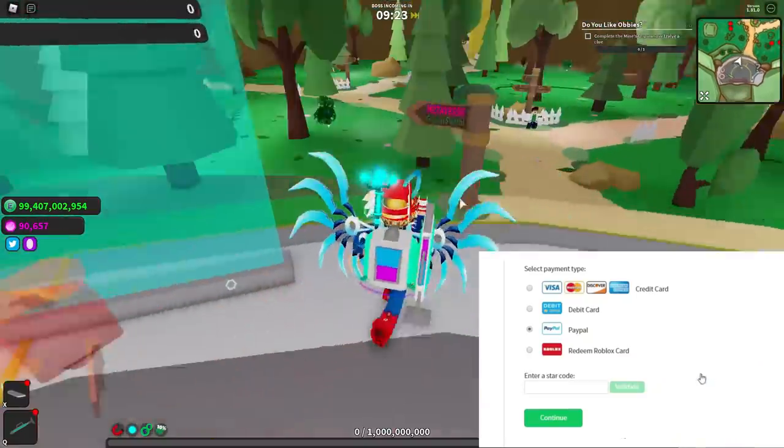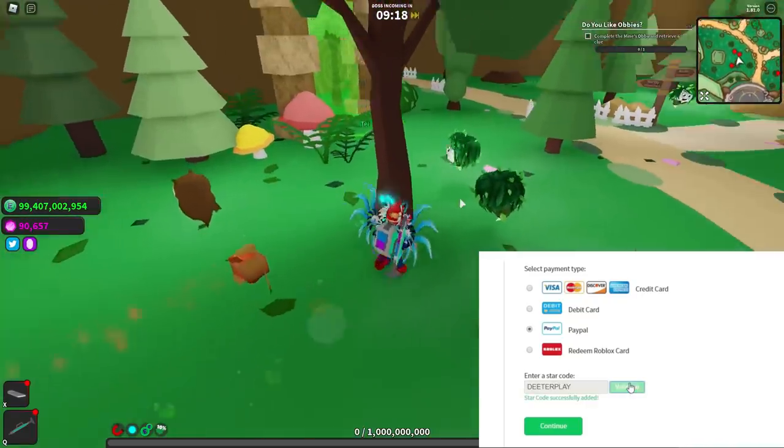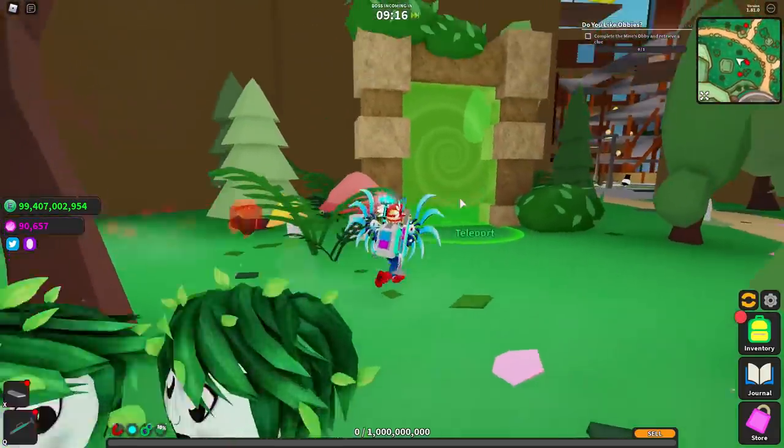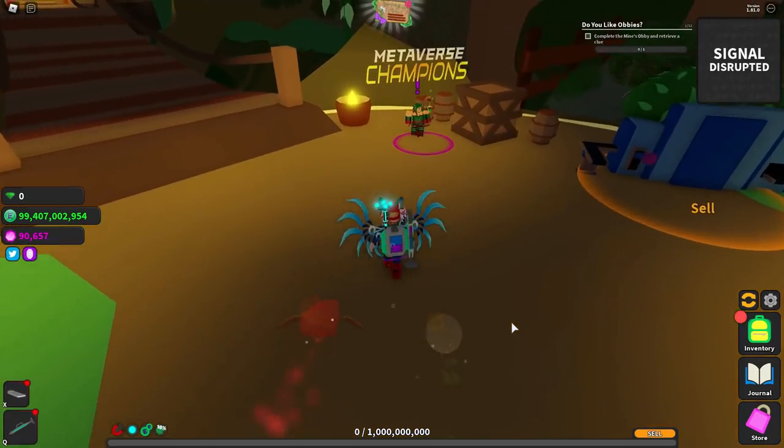Hey guys, I'm going to show you how to get Faye's Terror Case in the game Ghost Simulator. So when you start out, there's a little arrow that points you in the direction you need to go to teleport to the area for the metaverse event. You go in there and teleport — it's going to ask if you want to, so you say yes.